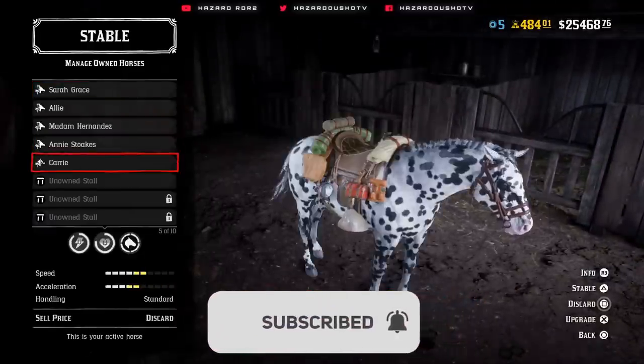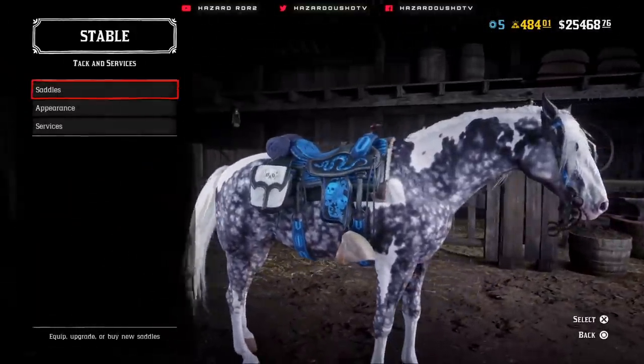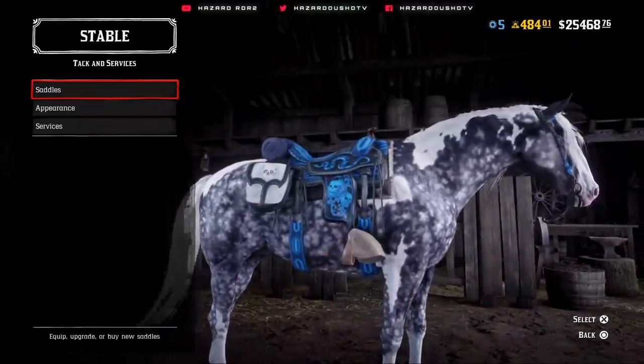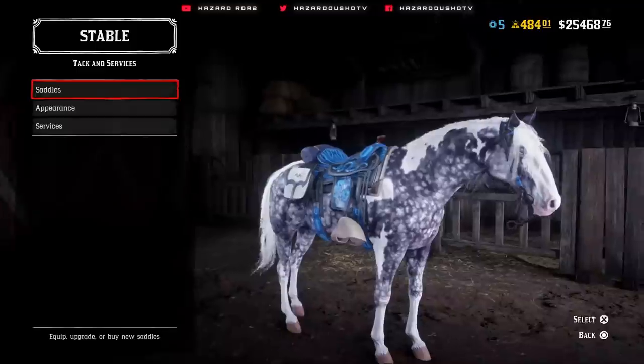Mind you, with this saddle I also have the Hooded Stirrups on there, so those are the best stirrups to actually have on the horse itself. The Nacogdoches is still the best saddle in the game, at least when you put the Hooded Stirrups on. The Panther Saddle, just as saddles go, is the best saddle, but the Nacogdoches with the Hooded Stirrups is the best combination just because of the drain rate.